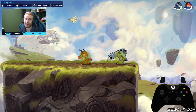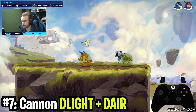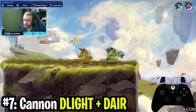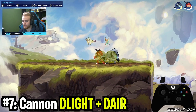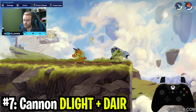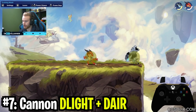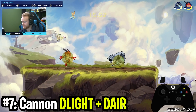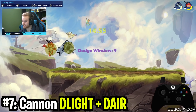The next combo on this list is Cannon Down Light Downer. Last time I did this list I did cannon down light neutral air, which is a good combo — it works at later health and it's a good kill option. But the reason I chose down light downer instead is because it's more consistent to land in-game and it also leads to a ton of damage buildup similar to a lot of these other combos. How you input this is you go down light and then just jump downer — you can literally hold down the entire time — and it sets you up in a really good advantage state.